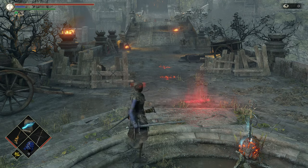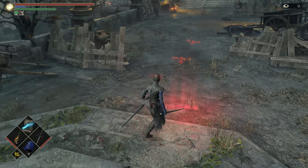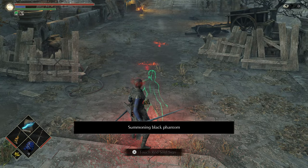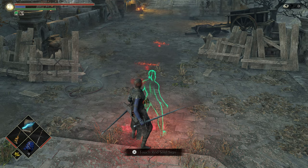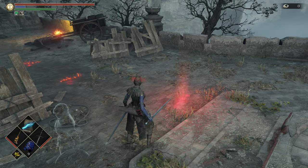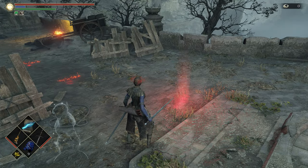Now you and a friend decide on a spot to meet — it could be anywhere. He already has to have beaten the boss and be in human form; however, you do not — you could be in either human or soul form. Just put your red eye stone sign down and let him kill you. That's it.